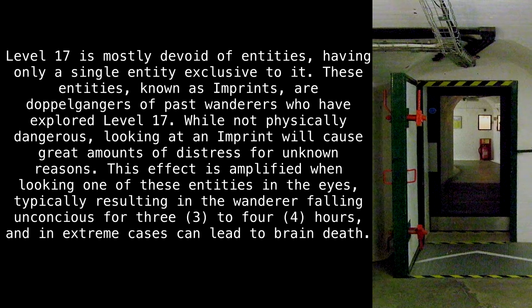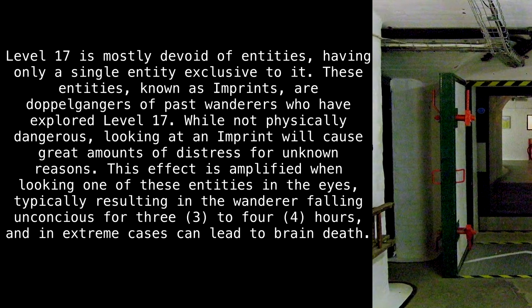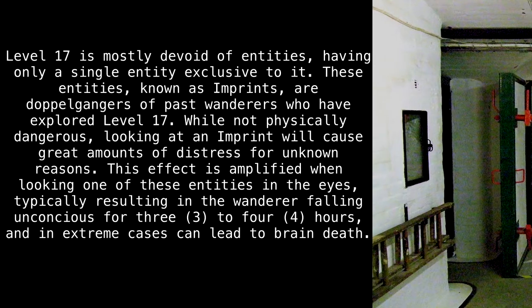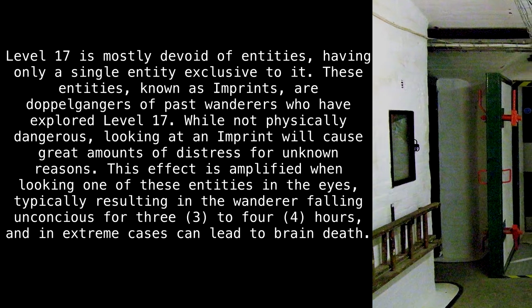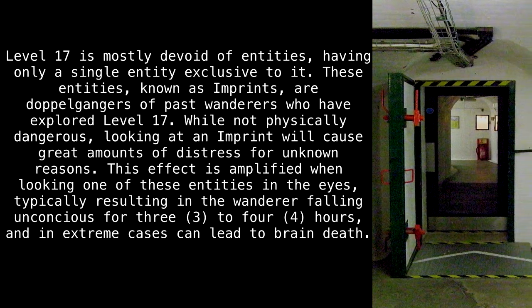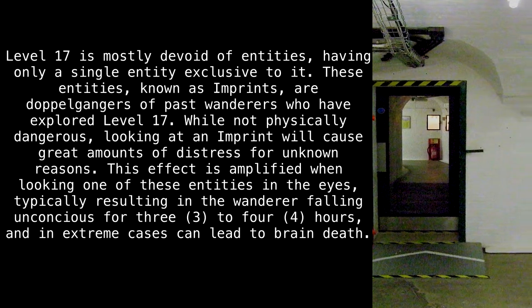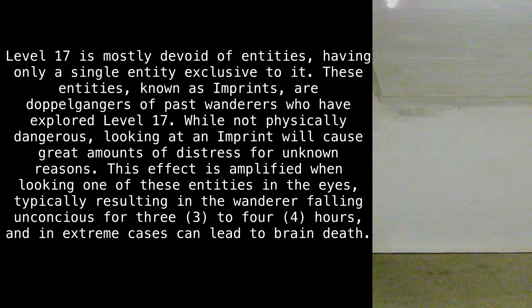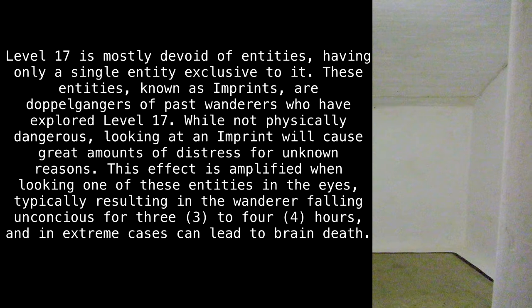These entities, known as imprints, are doppelgangers of past wanderers who have explored Level 17. While not physically dangerous, looking at an imprint will cause great amounts of distress for unknown reasons. This effect is amplified when looking one of these entities in the eyes, typically resulting in the wanderer falling unconscious for three to four hours, and in extreme cases, can lead to brain death.